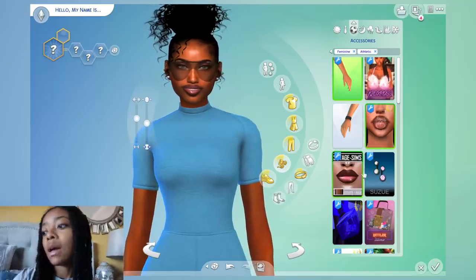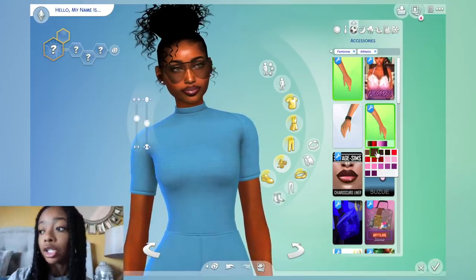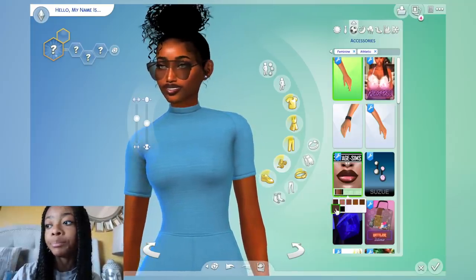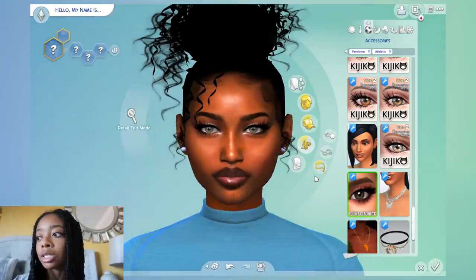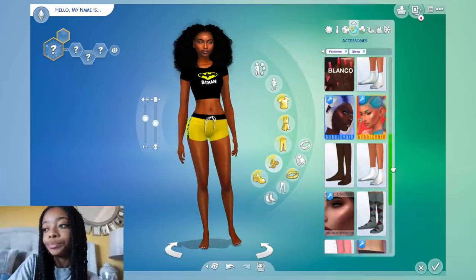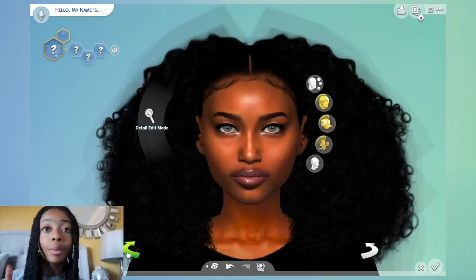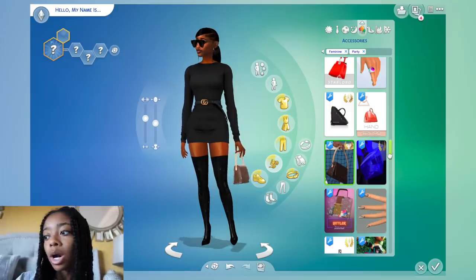Next I'm going to her workout look. I did a cute little curly messy bun and I'm doing a Yeezy look — the outfit is from Plastic Sims. All the outfits I choose are inspired by real people: Kim Kardashian, Kylie, whatever celebrity or brand. I'm playing around with accessories and doing her lashes and nails. Now I'm going into her night look — what she's gonna sleep in. I'm doing natural hair; I love the big natural hair, and cute batman superhero-inspired pajamas with shorts and crop top.